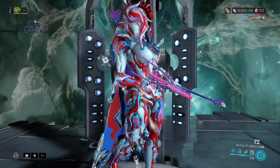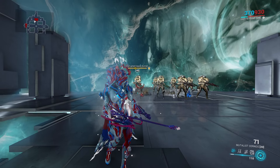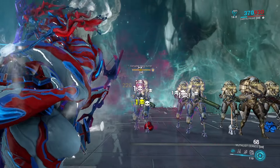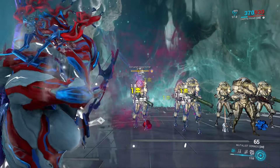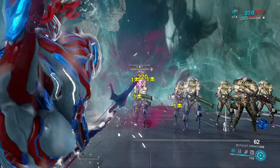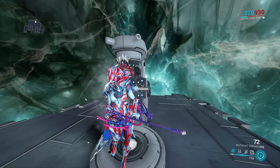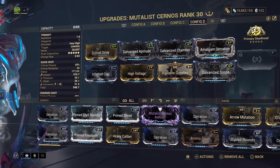Next we're going to take a look at the Mutilus Cyranos. First we'll test it out with no mods — remember this thing is intrinsically toxic. As you can see, that initial shot doesn't do a lot of damage, about 55 impact damage up to 220 on a critical, but most of its damage comes in those toxic stacks. We've already applied over 50 stacks of toxin but it's not enough to break through armor, so we're going to go ahead and put on a full build.